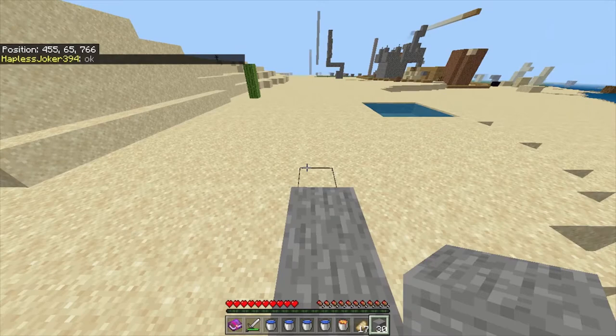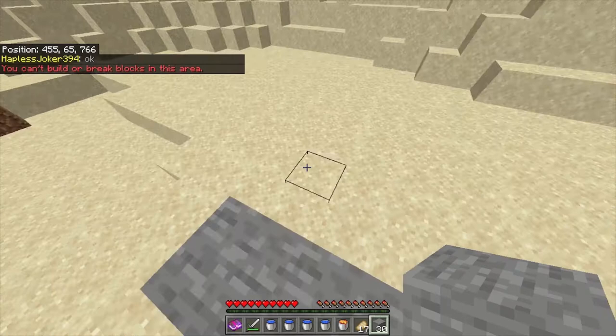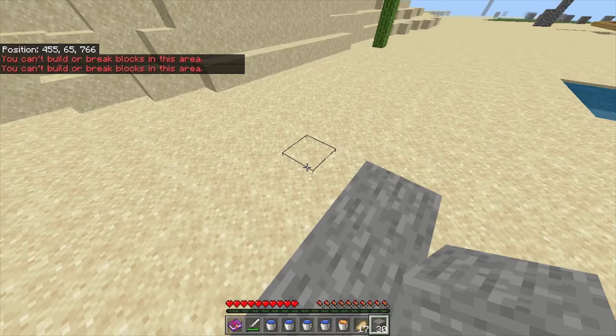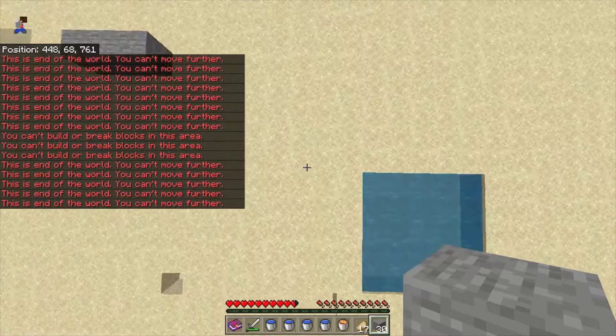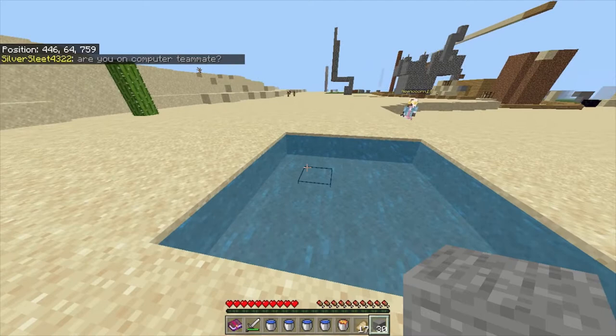The first thing you're going to want to do is pick a world border where you want to build this. You should keep in mind that you can't do this on every side of the world border. This only works on the sides where you can't stand in the area where you can't place blocks. Basically, this won't work at the zero world borders, but it will still work at the 765 ones. As you can see right here, I can't stand in this area where I can't place the blocks, so this one will work. I've added a pool of water in case I fall — this might be helpful for you.